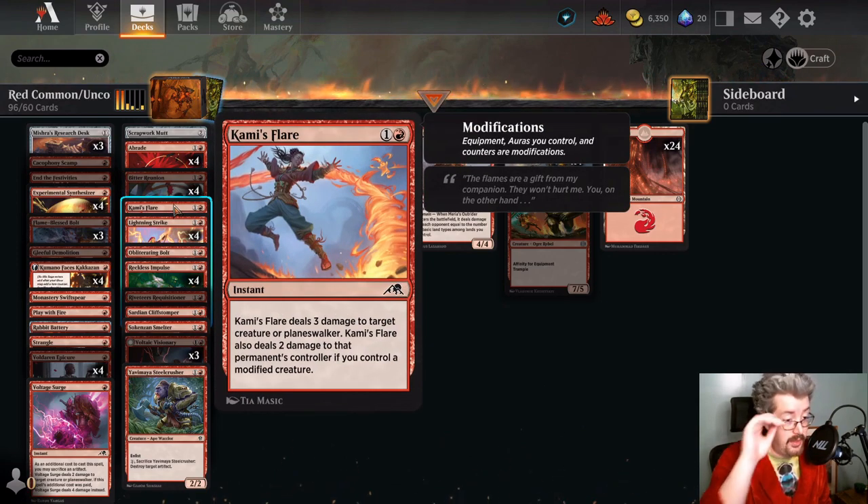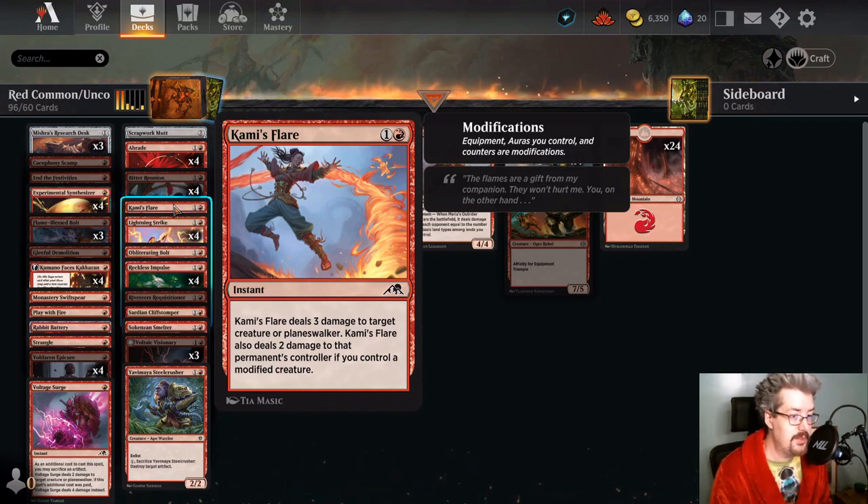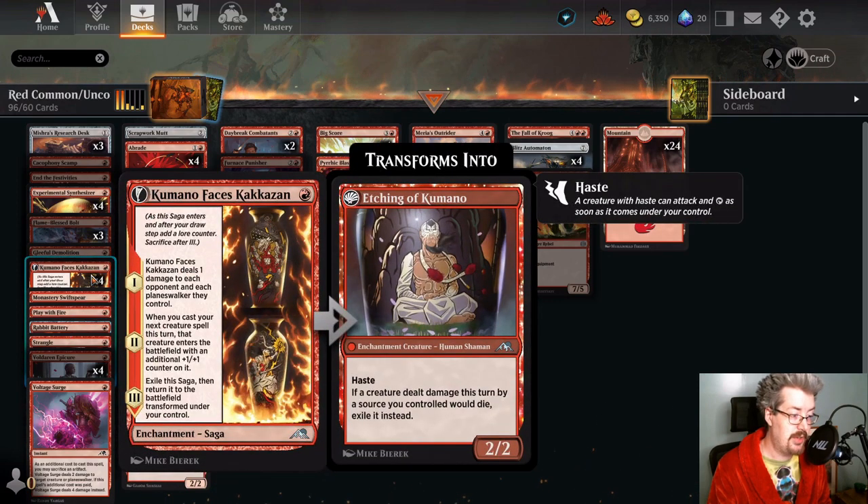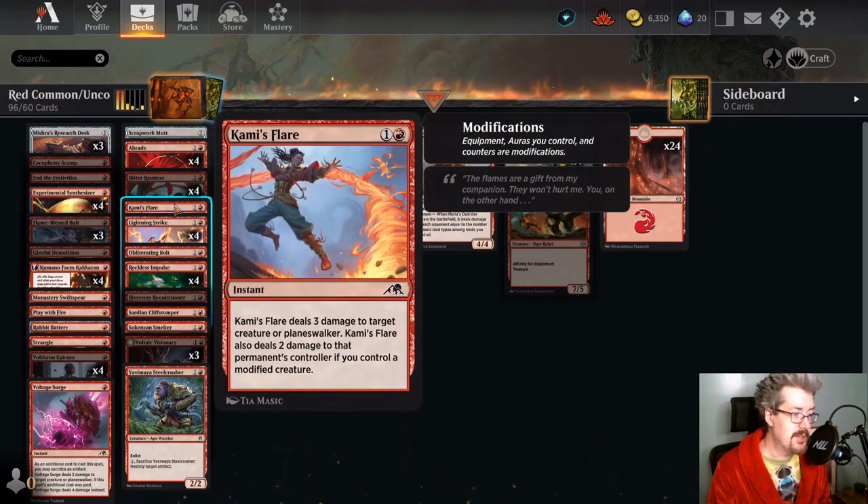Kumano Faces Kakkazan — there are a ton of modified creatures in Standard right now. A modified creature is one that has counters, auras, or equipment. All the oil counters, all the +1 counters, equipment like Rabbit Battery which is very easy to put in your deck and equip makes a creature modified. Kumano Faces Kakkazan, which you're probably running already, makes creatures modified. There's a very real chance that Kumano's Flare might be what you want — you can't blow up artifacts, but in addition to burning out a creature or planeswalker if you also do two to the face, this card is pulling double duty and it's great. Definitely a worthy consideration.